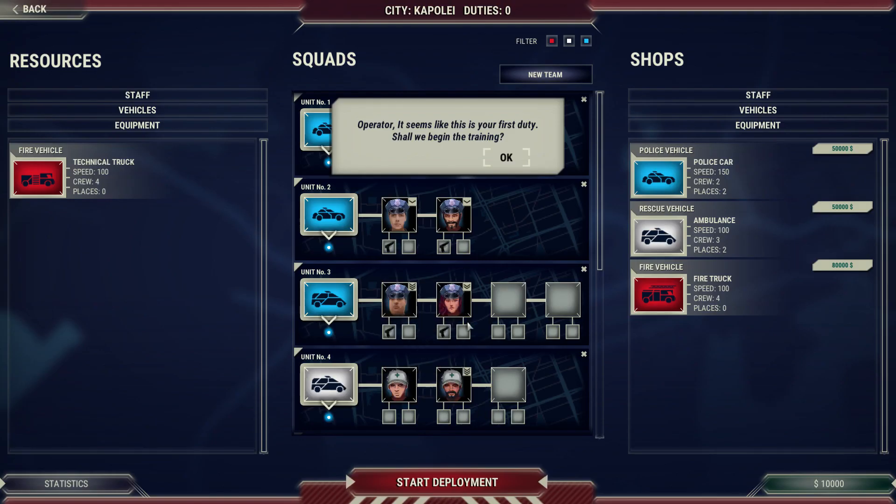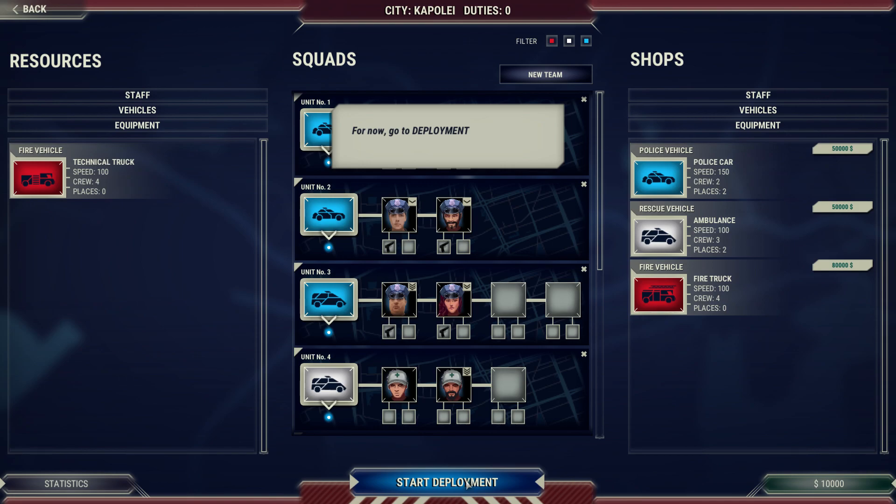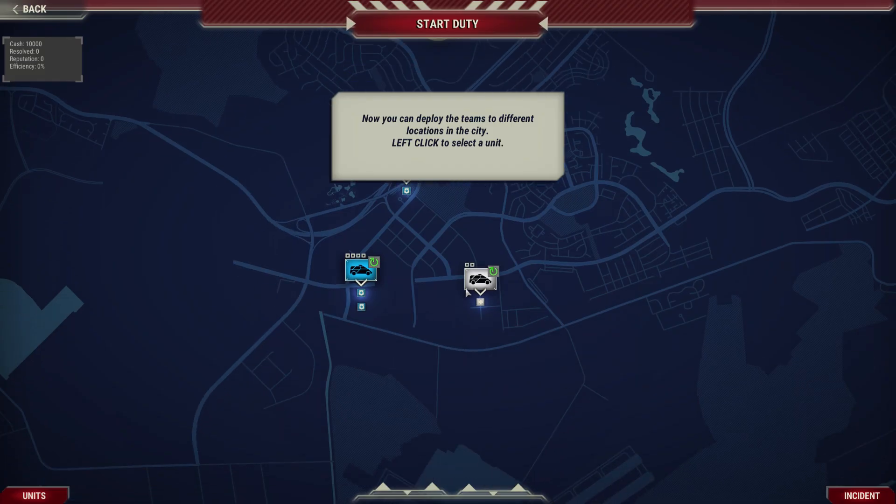Alright, it seems like this is your first duty — shall we begin the training? Your main objective is to manage the teams: police, medics in white, firefighters in red. Here you can modify your teams, assign new team members, buy new vehicles and equipment, and watch the report summary. This is also where your progress is automatically saved.